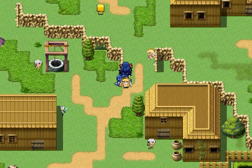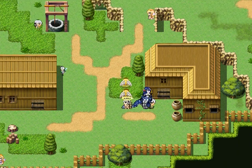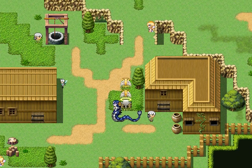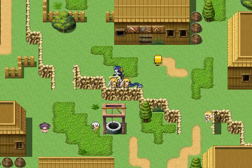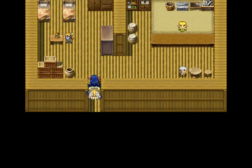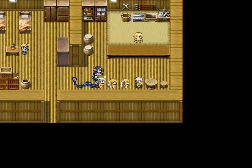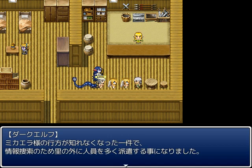That little dialogue was what this girl would say if you left the house after talking to the resident inside when we were looking for Mikaela. However, I didn't actually leave the house — I just harpy feathered to wherever I was going. So the next time you enter the village, you see that dialogue. This little side quest needs to be completed for Vanilla's sake.